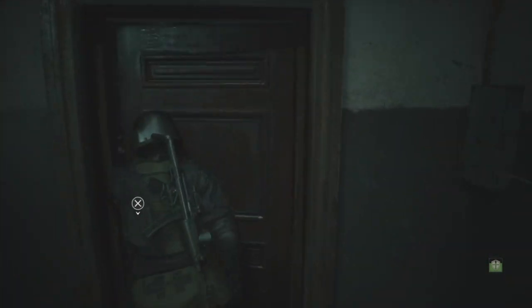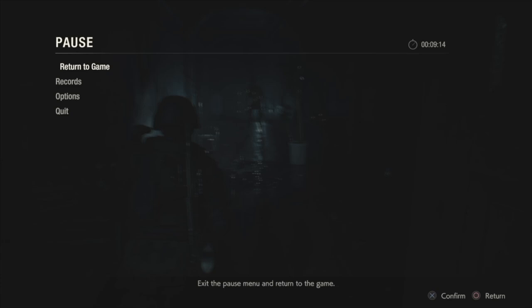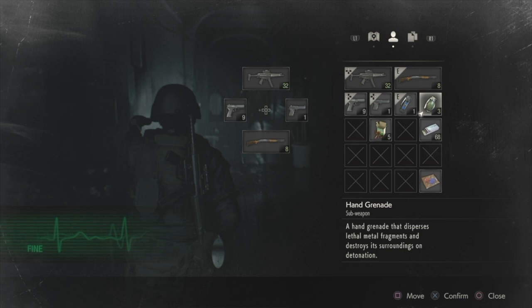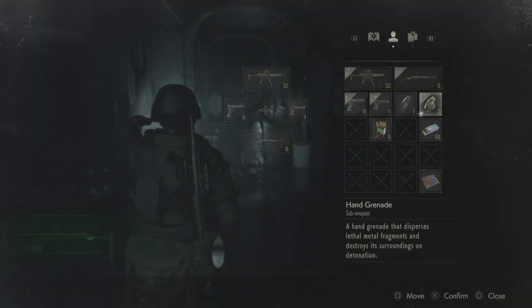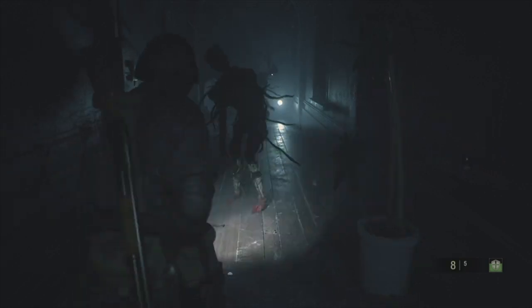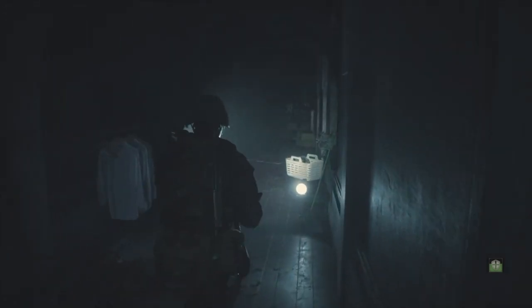Over here we have two ivy zombies, and I've seen several ways where people have dealt with them. This game came out 15 months ago, and I've watched other people play it. So I've decided a grenade is going to be the best way to go, be able to get them out of my way, and I'll be able to safely navigate this hallway.